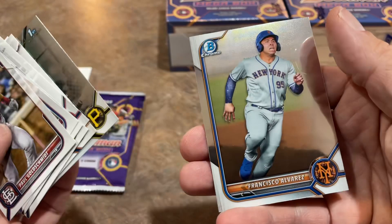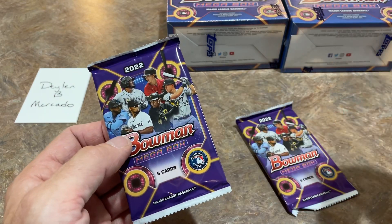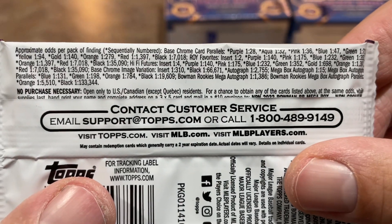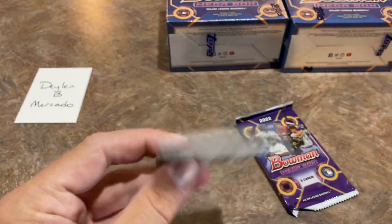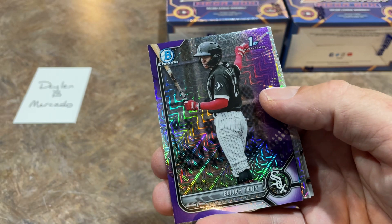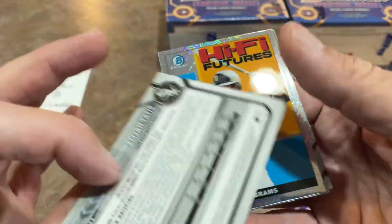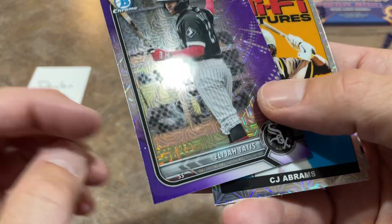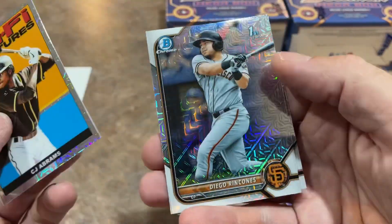There's Spencer Torkelson, former number one overall pick. You get a couple of chrome cards in those packs and some paper cards — not too much. This is where all the fun is going to be; your chances at autographs and color are all in here. Let's do the first Mojo pack. Now these were $50 a piece at Target.com, and how about that one — that's a nice start! Elijah Tatis, one of the better prospects in this set — obviously he's got that last name Tatis, that's Fernando's little brother. It's a nice purple, unfortunately numbered out of 250.